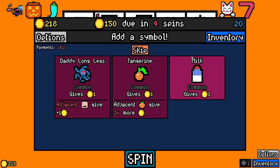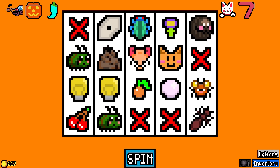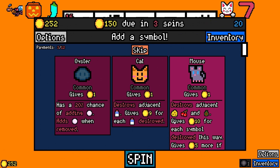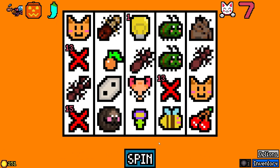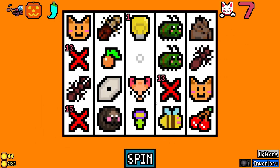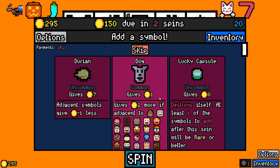Let's re-roll. We didn't get the toddler yet. Let's grab the milk for the cat. I want to see the spider, man. I gotta see the spider here. Durian — gives seven, adjacent symbols give minus one less. That's funny.